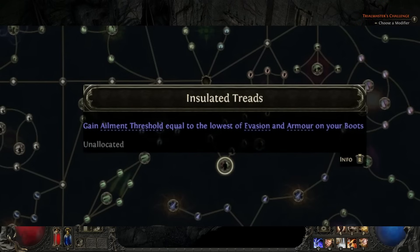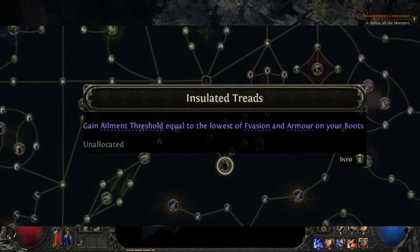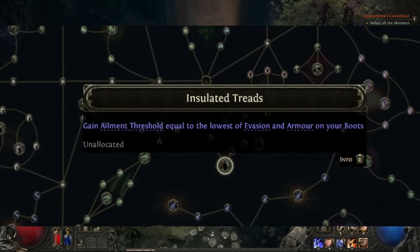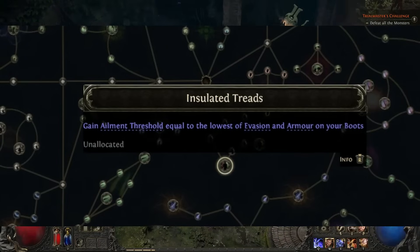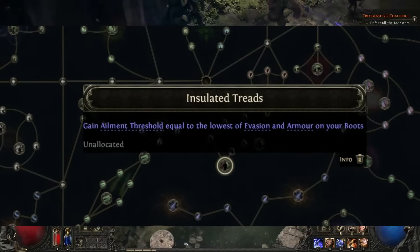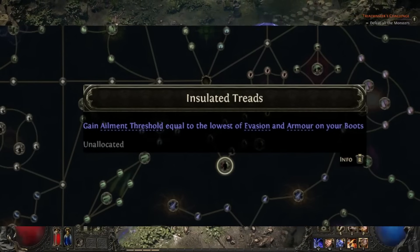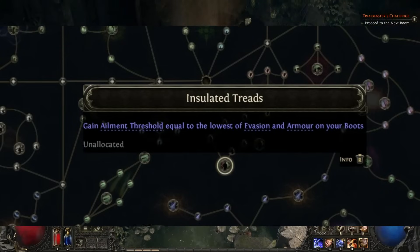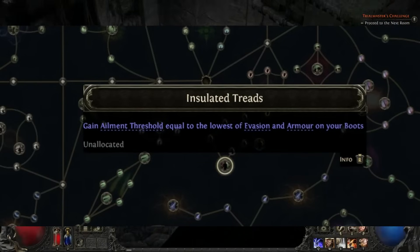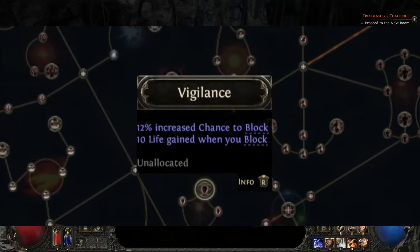Insulated Treads is quite interesting — it grants ailment threshold equal to the lowest of evasion and armor on your boots. Ailment threshold basically determines how much ailments like shocks, ignites, and chills impact your character: the more you have, the less damage or effect you take from them. Stacking armor or evasion on your boots will therefore reduce ailment effectiveness, which is a great mitigation layer.